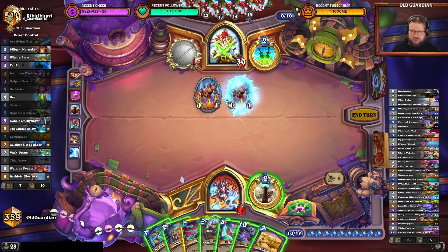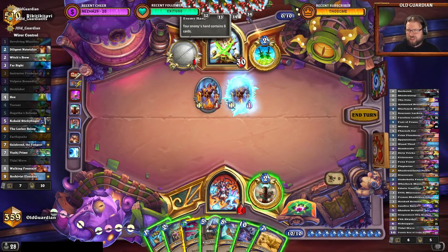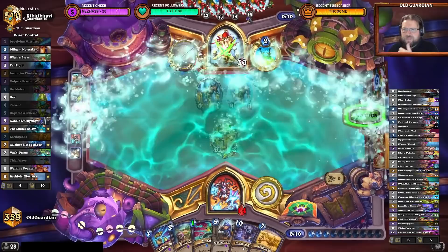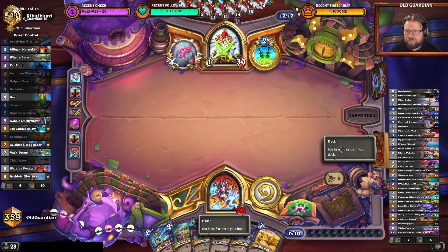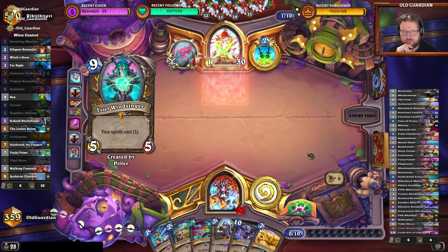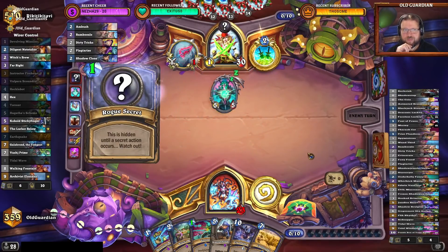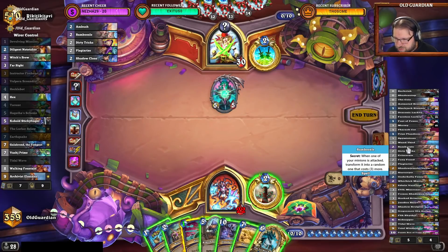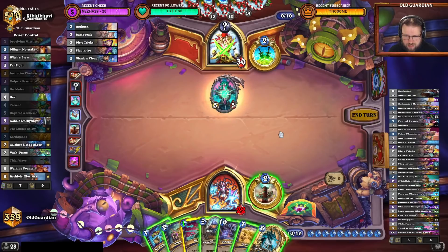So far so good, but it's been a long, long strange trip. That was a main-deck secret, and I've seen Plagiarize, Dirty Tricks, and Bamboozle. The Ambush was randomly generated — so that's an Ambush. I can't let them have a 1-cost Pyroblast, can I? I don't really like that idea — I may have to just kill it. I think there is going to be a Dragon Queen Alexstrasza in that deck. There's definitely a Zephrys. I've seen the Flickerstep, the Jandyce, the Edwin, the Hanar.